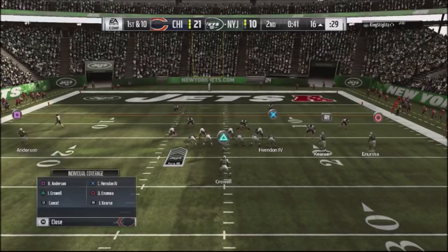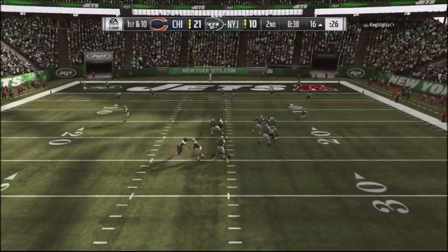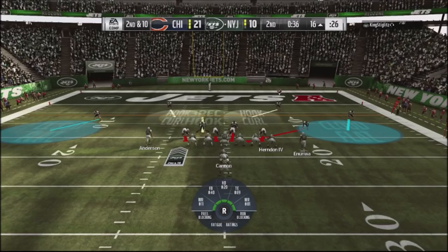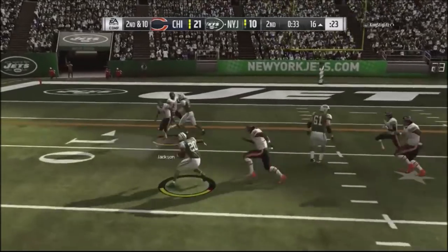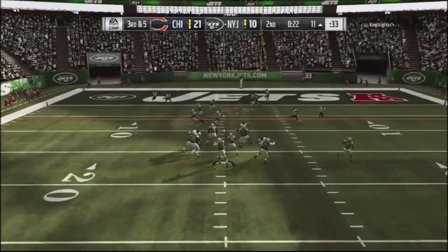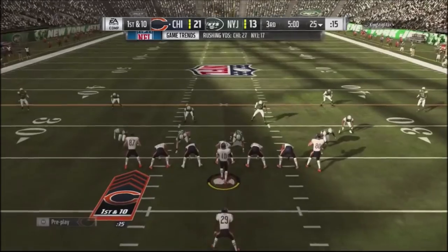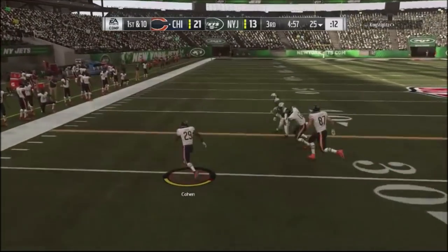First and ten with 40 seconds left — I cross-man my defensive backs and he throws right to me but I miss the interception. I go back to the nickel blitz and he runs the ball; my defenders bottle it up. Third and five I jump into cover-six with a spy and he throws right into the spy. Smartly, he settles for three points with another field goal. He didn't make great decisions, but he was smart about settling for points and putting himself in a position to stay in the game.